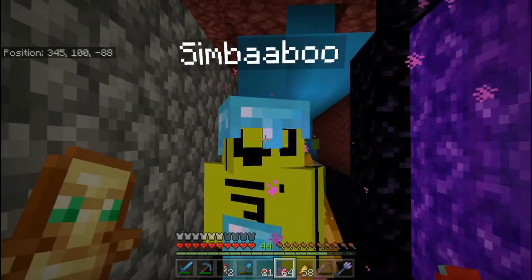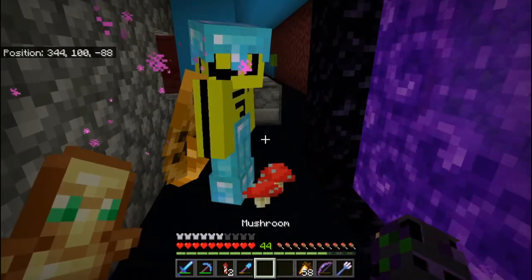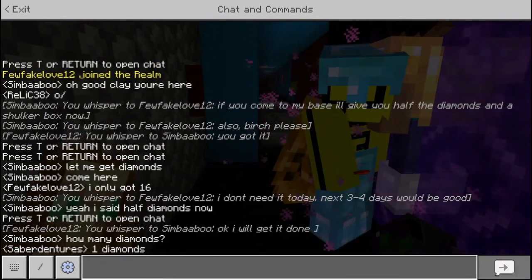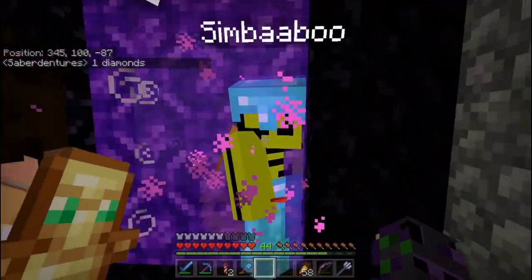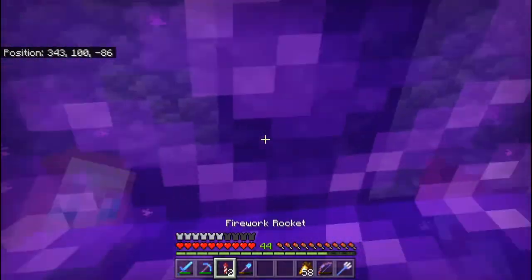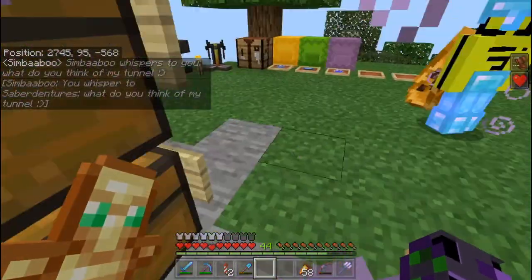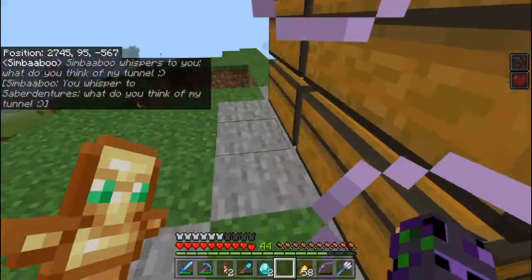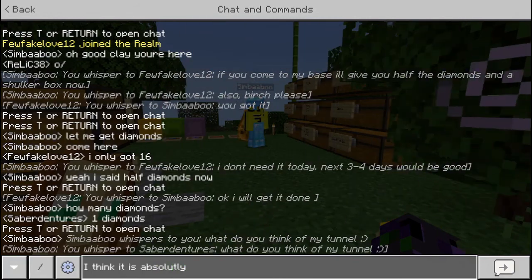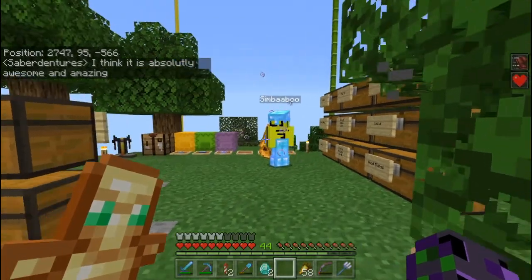Alright guys, so I am here with Simba. She seems very awake. So I'm going to throw her the mushrooms - I'm going to throw an extra 21 just because I'm that kind of person. I'm going to say one diamond. Because I'm that kind of guy. Alright, so it looks like she just threw down two diamonds. So I am happy. Everyone's happy. She has what I think of as her tunnel - she's doing a Mario Kart themed tunnel. I think it is absolutely awesome and amazing.